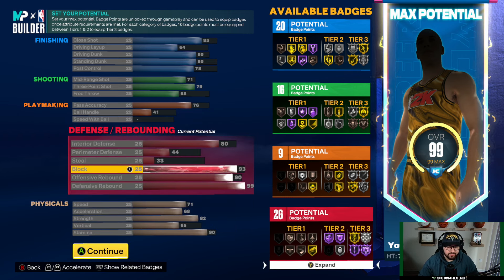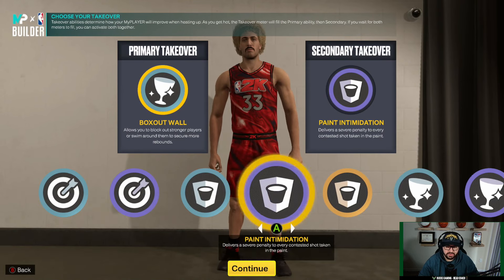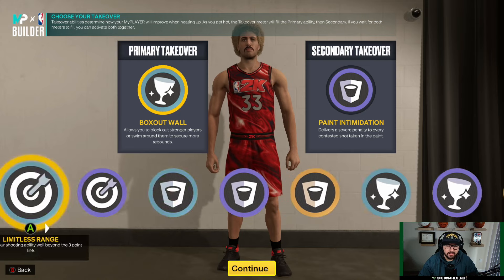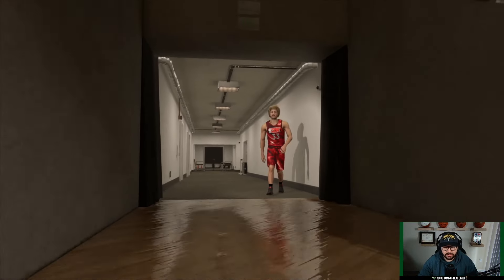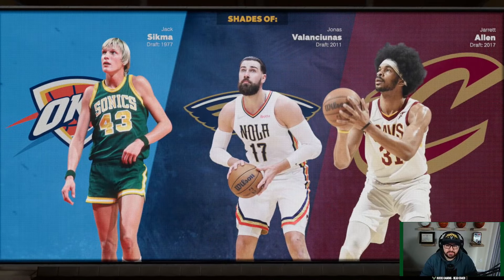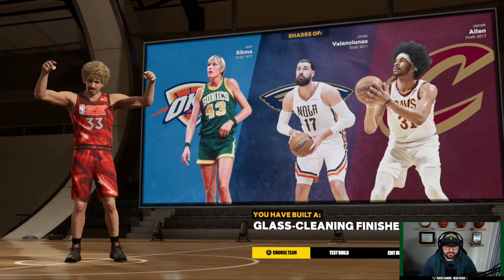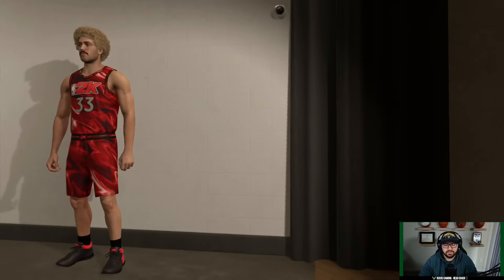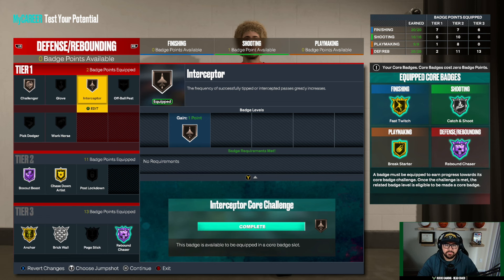Here's the full attribute layout. For takeovers you get shooting, defense, and rebounding. I suggest using the shooting and defense takeovers, but most people understand which ones to use. Box out wall is always good this year because of worm animations — it helps you worm and stop dunks. Make sure you have a defensive takeover. My name is Lance, head coach of Bucks Gaming. In the description below I have a link to my Discord if you're interested in joining.